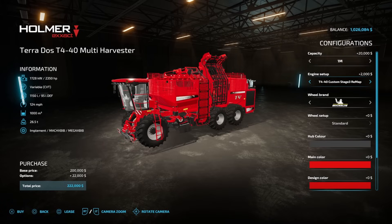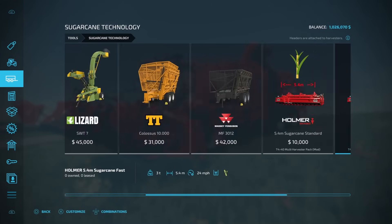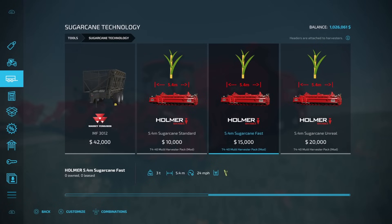And guys, that's only $2,000 extra. That is absolutely insane — $22,000 extra dollars and I can go 124 miles an hour and carry a million liters in crops. Find that under your sugar cane technology in your tools section. You have three different options — they're all going to do the exact same thing, just one's a little bit faster than the others. Your fast header right here: 62 miles an hour for $20,000. Your 24 mile an hour header is $15,000. And your 12 mile an hour header is $10,000.